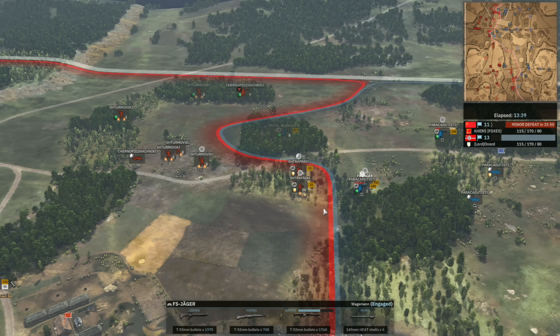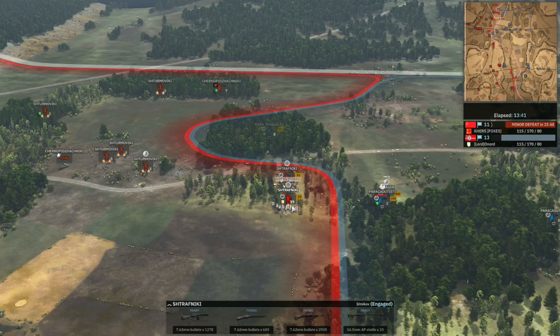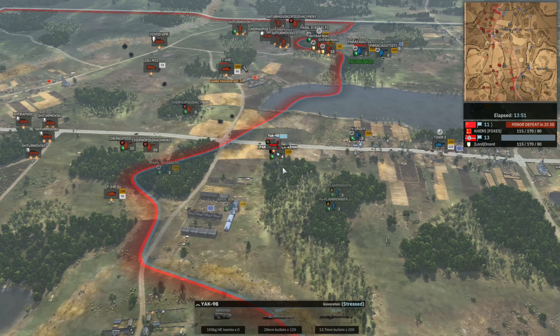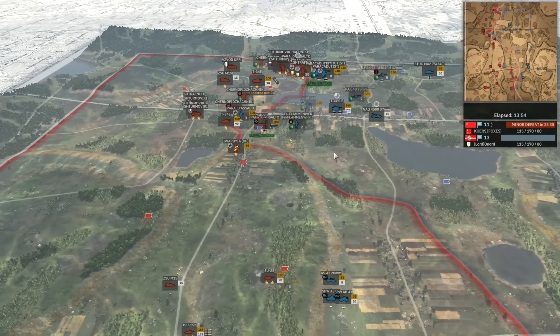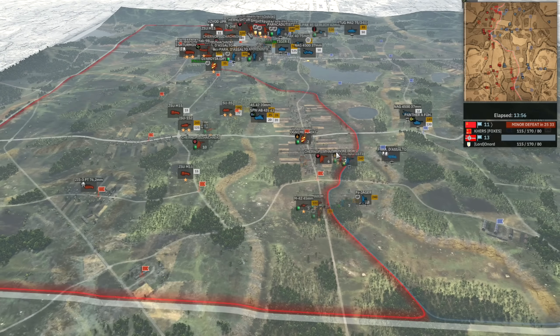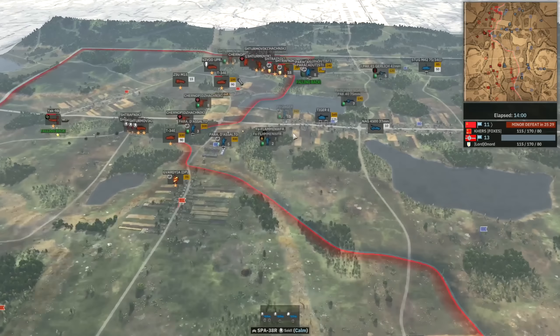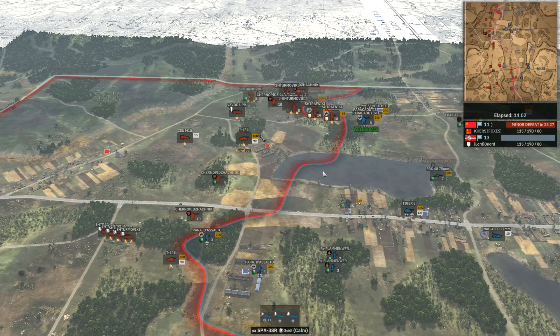Here we see the Falschmjagers going in. The main thing will be pinning them down, but they got absolutely shredded — it's six machine guns when you really think about it, that's a lot. This 37mm continuing to just hold back the Air Force — the Flak-43 is so good.